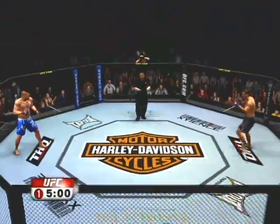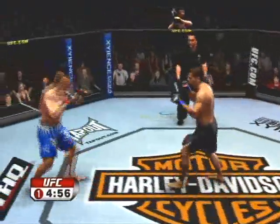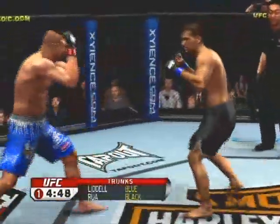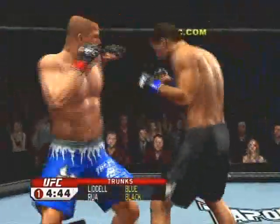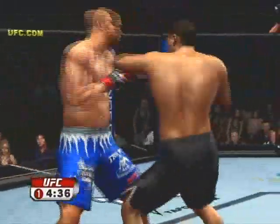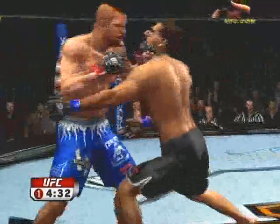Shogun Hua, Chuck Liddell — time to begin round number one. Chuck Liddell uses what we call his wrestling in reverse. We don't often see him go for the takedown, but because he has great takedown defense, that forces his opponents to fight his game.